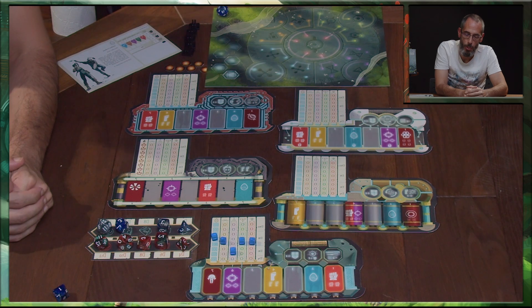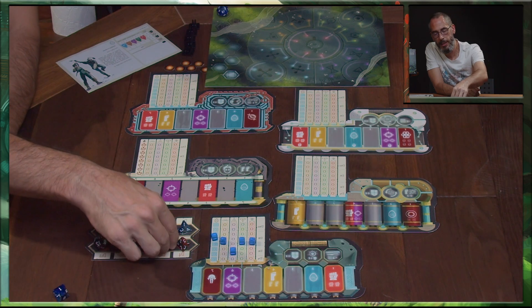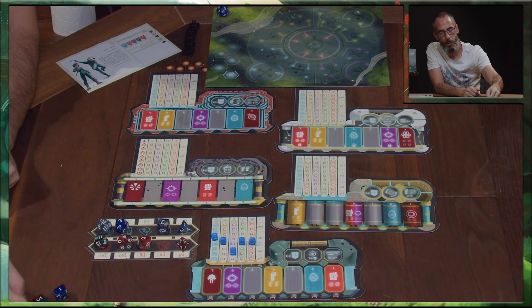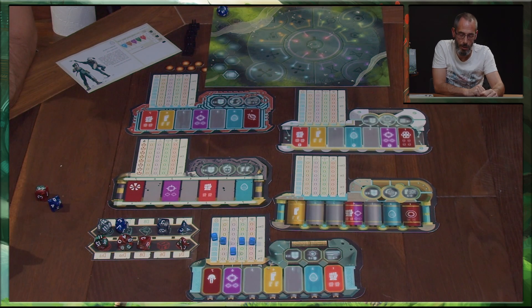Et le maître des gardiens assigne une difficulté à cette épreuve. Par exemple, le maître des gardiens va assigner une épreuve à D6. Le chaman récupère les deux dés et jette directement les deux dés. Si le dés joueur est supérieur ou égal au dés de difficulté, l'épreuve est une réussite. Si le dés de difficulté est supérieur au dés joueur, l'épreuve est un échec.